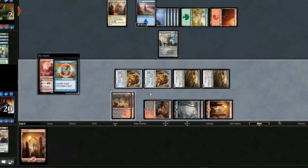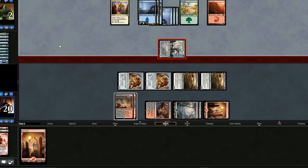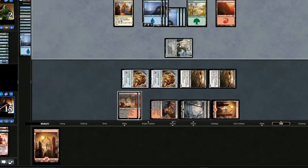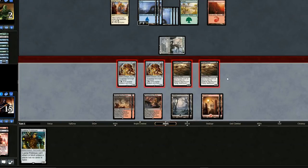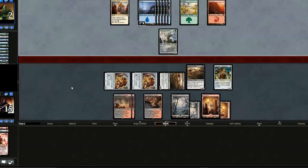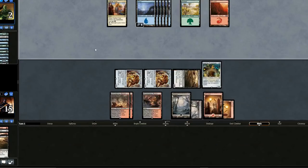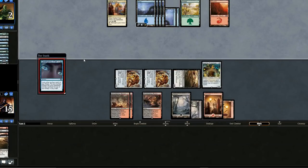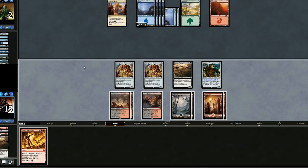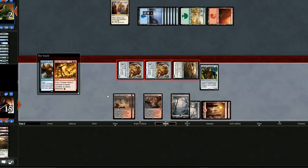They stop all the combat damage — but let's go for Chandra. They have a Negate. Our opponent bought themselves one turn. They search, then swing in for five — I assume they have a Gear Hulk or something. They do stop our attack, so we'll hold back with a Bone Picker. They attack again — let's just block with Bone Picker, it has Deathtouch. We have Fiery Temper — let's swing with all of them. They use Gear Hulk — three to them. We win.